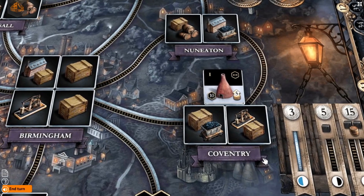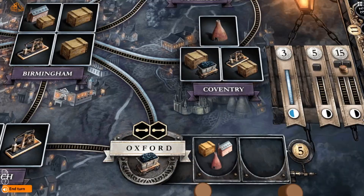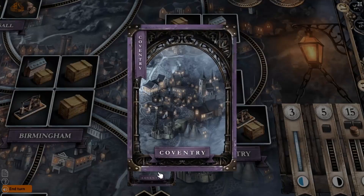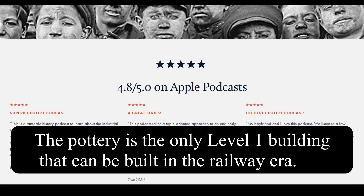Finally, I want to draw your attention to the pottery. The level one pottery is worth a lot of points and a decent amount of income. So if you see a pottery location that is nearby the pottery market, then you're going to want to consider that. Now, why does the pottery get to stick around into the railway era?